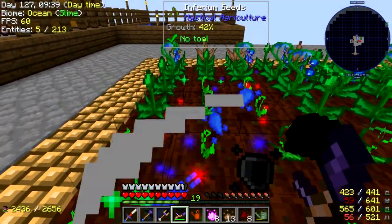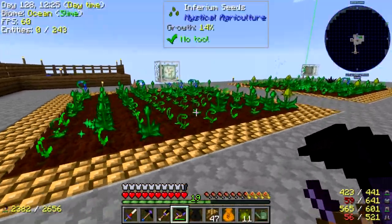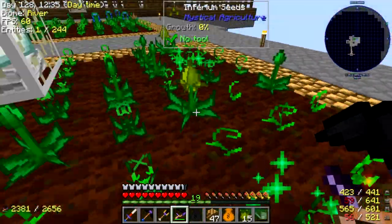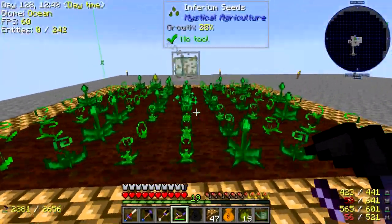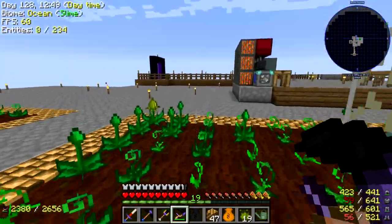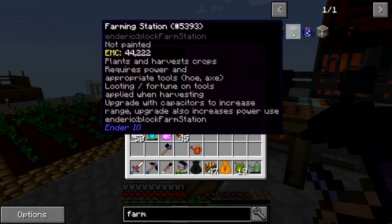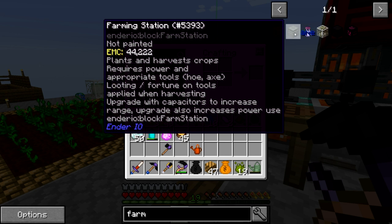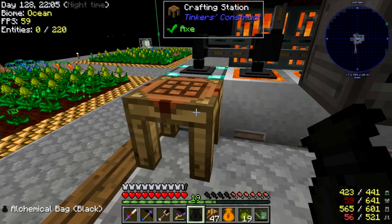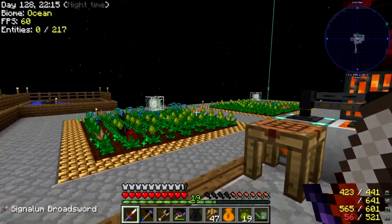We're still growing some stuff here. I want to continue to get a little bit more stuff from Mystical Agriculture today. I think I want to set up a system that automatically farms inferium, because you do need a lot of it and having something automatic would be a great help so I don't have to do this manually. So we'll set up an automatic inferium farm using the farming station from Ender IO — this can plant and harvest crops, requires power and tools, and you can increase the power and range. Let's make this farming machine — farming station complete.